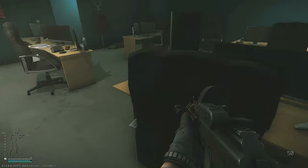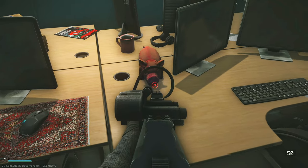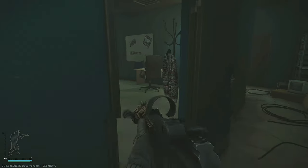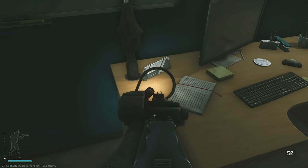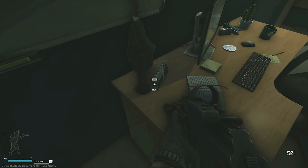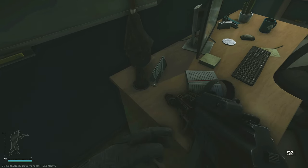There is also a potential spawn for the negotiation room key in this same middle office room, on the desk underneath the pig. After checking this, head back to the hallway, take a left, and go into the third office on the left where there is one potential spawn on the desk to the right — it's to the right of the umbrella inside the triangular terror group card.